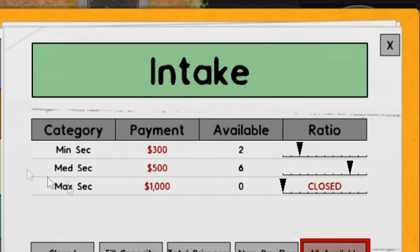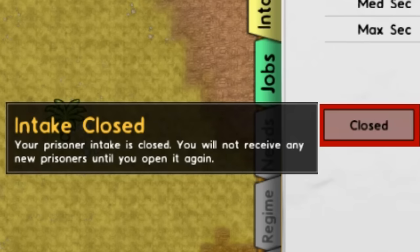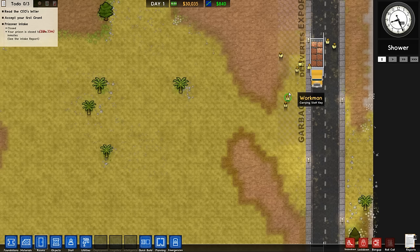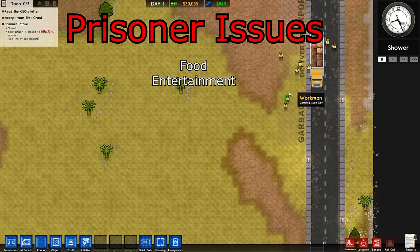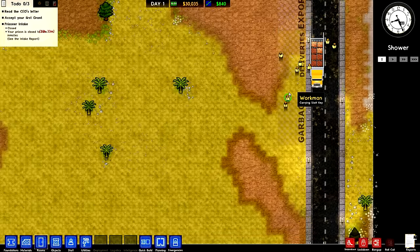You can make money from prisoners. For example, minsec give you 300, mediumsec give you 500, and maximum security prisoners will give you a grand each. That is actually not bad at all. However, we want none of that. That's absolutely trash. Our intake is closed, because prisoners come with a whole host of issues. Prisoners need food, entertainment, freedom, safety, security, guards - and guards cost money, food costs money, chefs cost money, everything costs money. So that's why we're not going for prisoners. Instead, what we're going to do is build some offices.